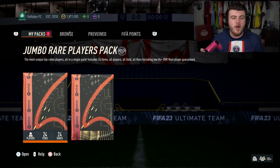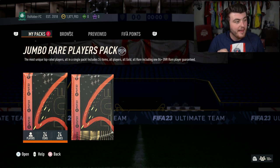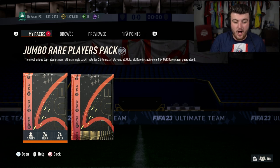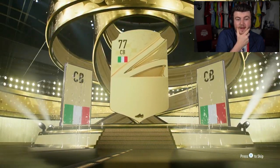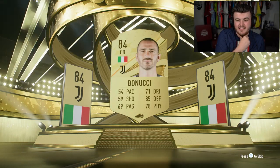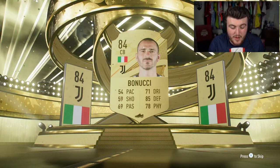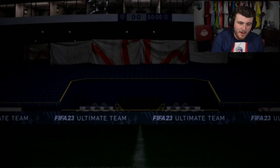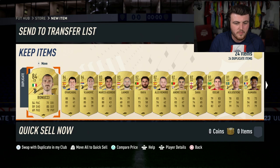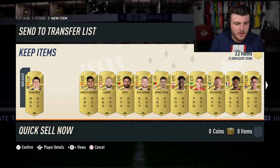100k pack number one. I've already opened two 100k packs on this account - I don't think I've got a walkout either. So it would be nice to get our first walkout. Italian centre-back - an 84. My first one's Bonucci. Maybe it was Mbappe or Ferland Mendy or something? Nope, not even. I can't even hope for low-rated relatively valuable players here.